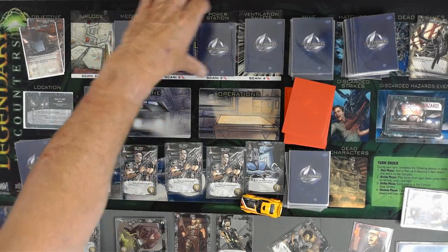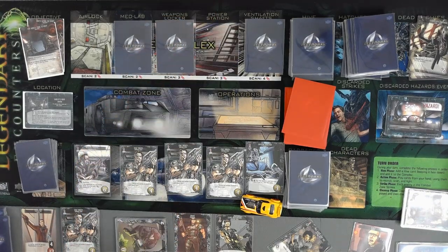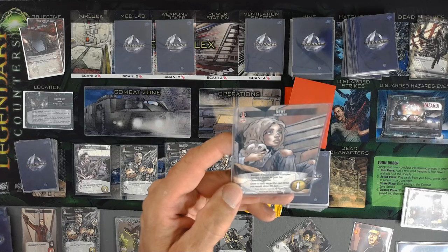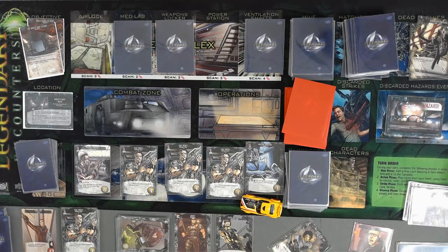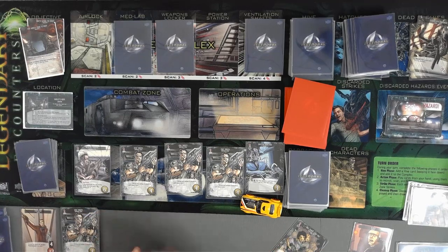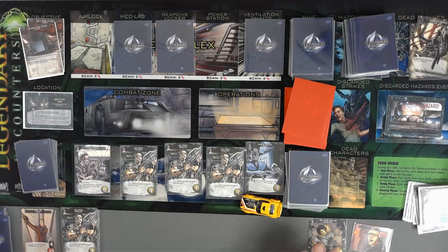I am going to scan the power station. Newt - I happen to know - is in the second deck, so we have no more than two cards from the last one. I'll reveal: if Newt is in the complex, choose a player to gain her, otherwise kill her. She will allow us to draw a card and avoid the next strike you would draw this turn. We're going to go with the Synthetic. His turn is over. I will never leave you stays in play because it is a vigilant card, so it stays here until it's a discard.